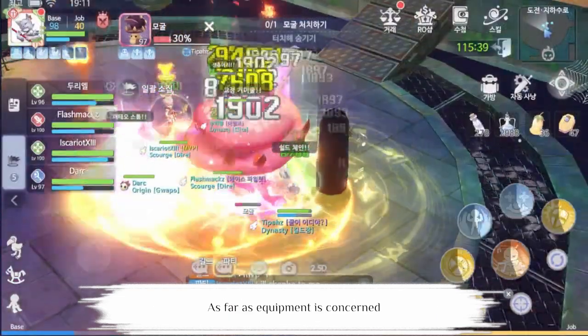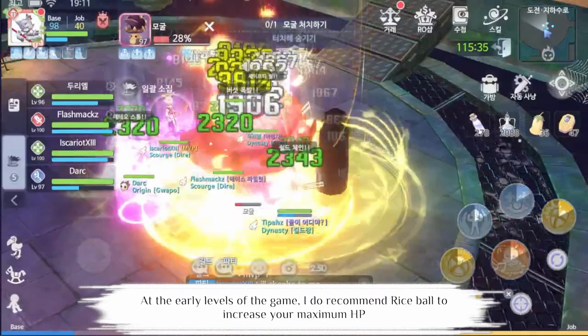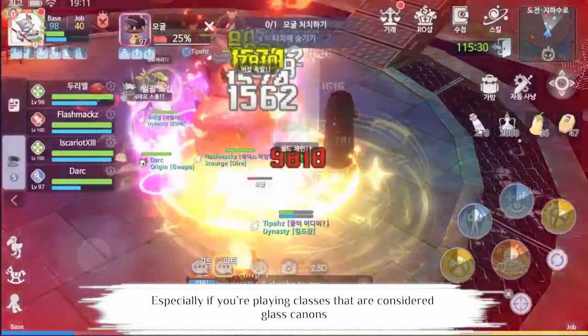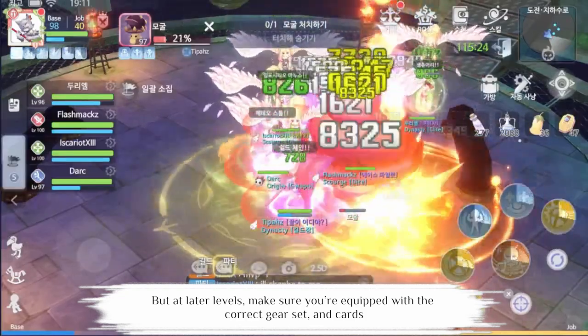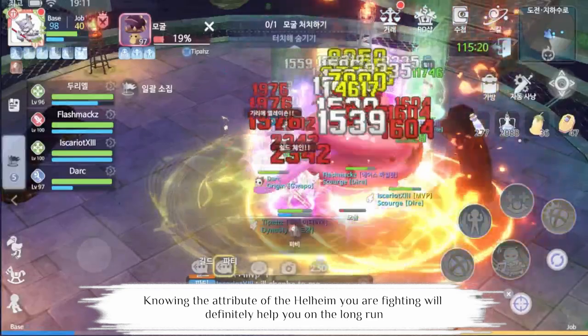Make sure you dodge those areas as best as possible so that you don't get killed. As far as equipment is concerned, having the latest level blueprint equipment is always going to be helpful. At the early levels of the game, I do recommend rice ball to increase your maximum HP, especially if you're playing classes that are considered glass cannons. But at later levels, make sure you're equipped with the correct gear sets and cards. Knowing the attribute of the Helheim you are fighting would definitely help you in the long run.